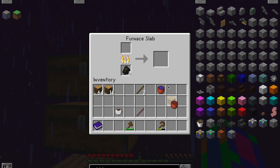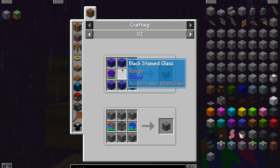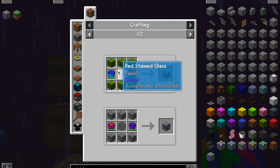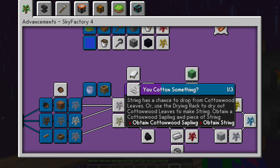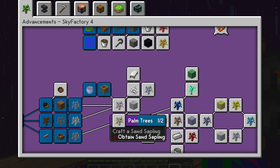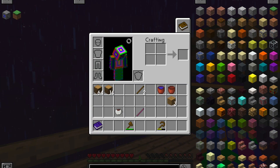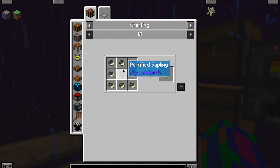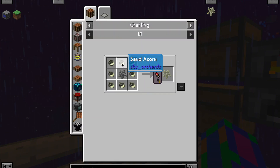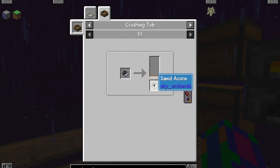Okay, so I got my second clay bucket. Now, what I think we're gonna do is get sand, because for glass we need sand. As with all the other materials, we need a sapling for it — a sand sapling, which can be made from a petrified sapling with sand acorns around it. To get sand acorns, we just crush gravel acorns.